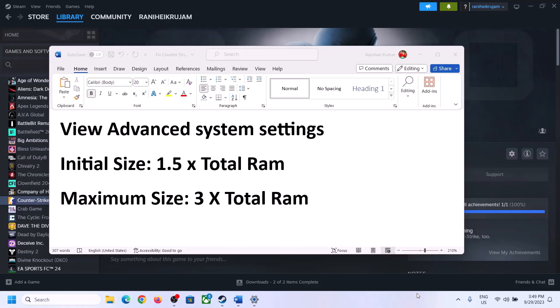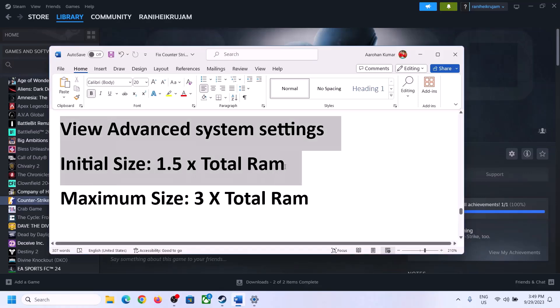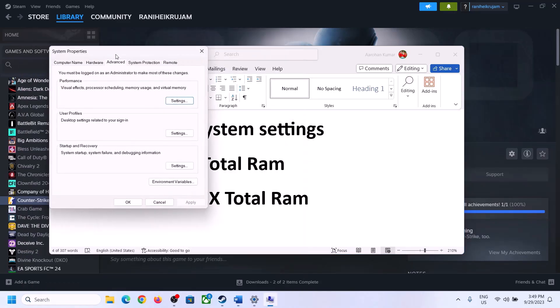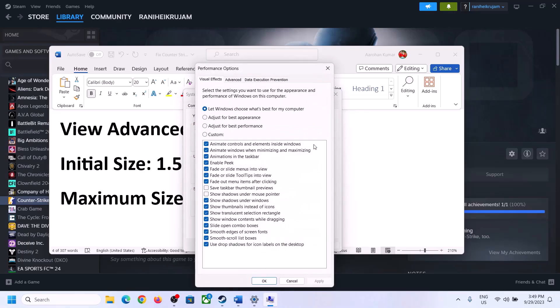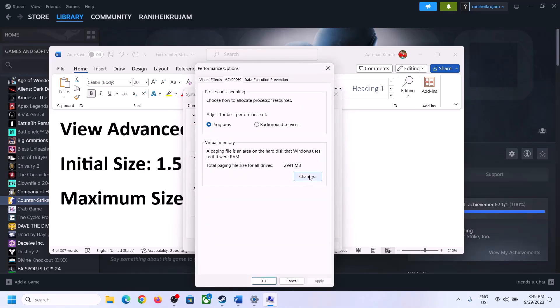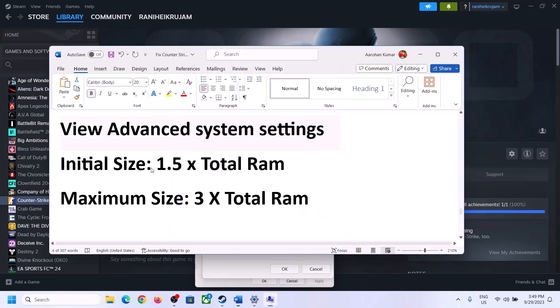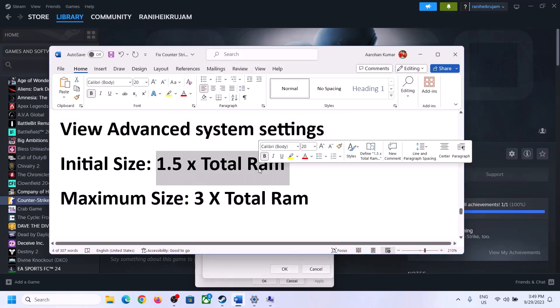The next step is to increase the virtual memory. Type 'View advanced system settings' in the Windows search box and click on it. Click on the first Settings button, go to the Advanced tab, and click on Change. Uncheck the box that says 'Automatically manage paging file size for all drives', then select the drive where the game is installed.